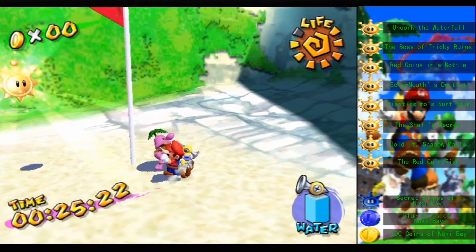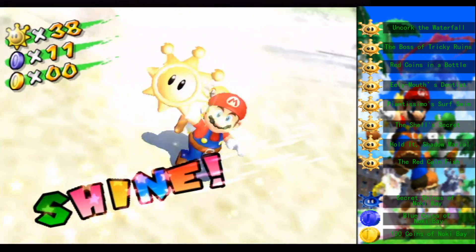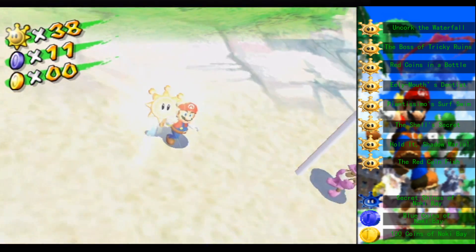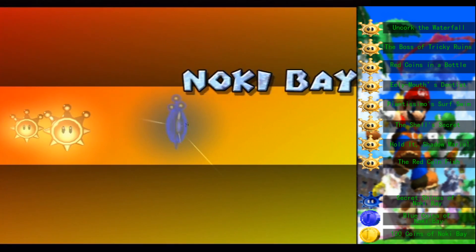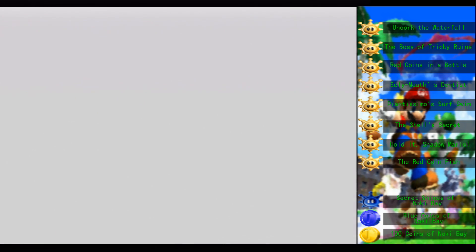I always thought this mission was a big cheat. It says Surf Swim — what they should do is take your hover nozzle away and see who could do better platforming and swimming. But I cannot complain. We get the shinies — all good with me.